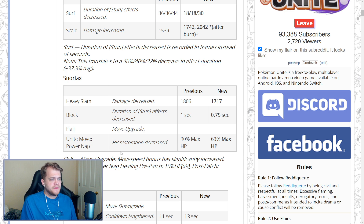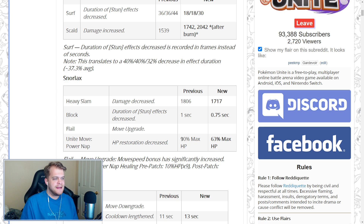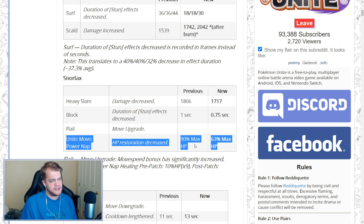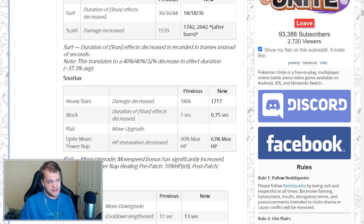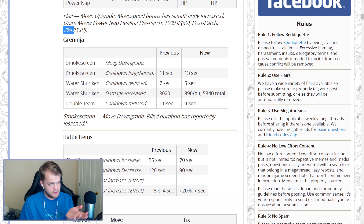For the Flail upgrade, the move speed bonus has increased significantly — Flail now gives increased movement speed. And for the Unite move, Power Nap: previously it recovered 90% of max HP over nine heal pulses at 10% each. Now it's only 63% of max HP, with each pulse tuned down from 10% to 7%. Overall, pretty mild nerfs for Snorlax. Not really bad at all.